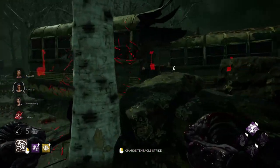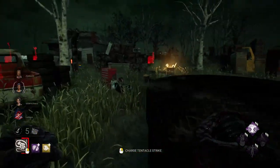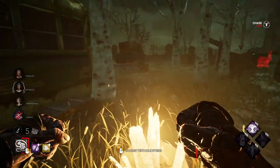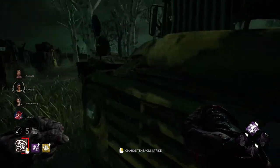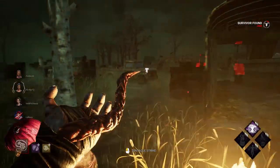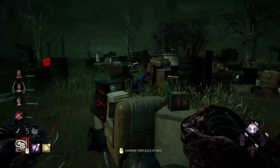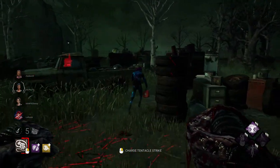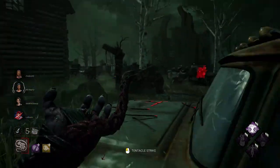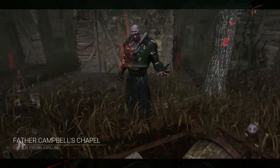Reason number two this perk is so good is the information it gives you on survivors you're not currently chasing. For example, you spawn in and see a survivor working on a gen far away. You go for someone else, down them in 40 seconds, hook them — then you know to go chase that person off the generator, maybe kick it with Pop Goes the Weasel for a 25% regression. You can use that first nine seconds of information to snowball your early to mid game. Information is good and can be very effective.